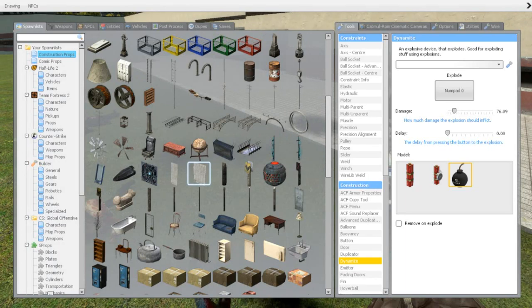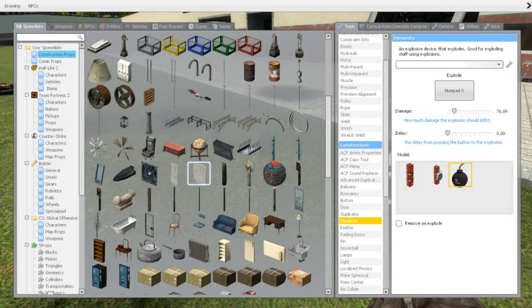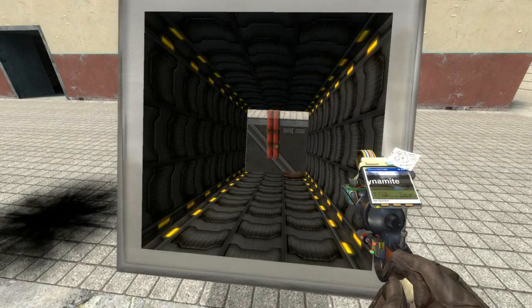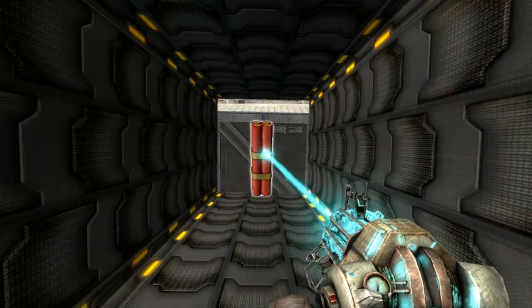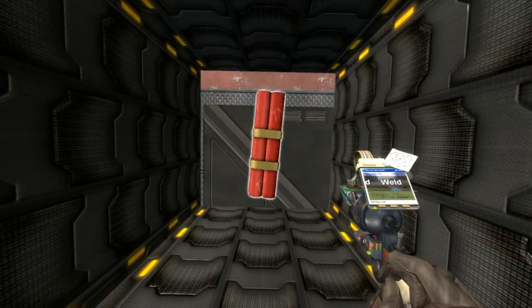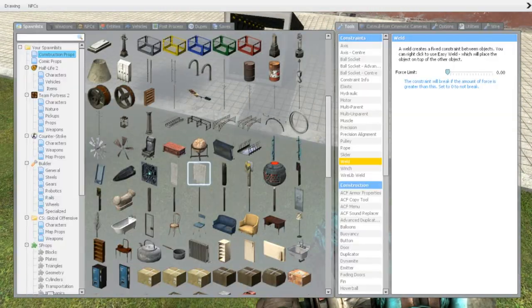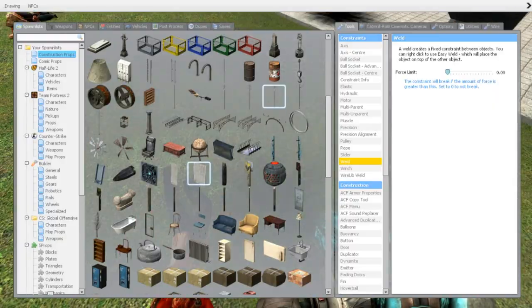For the second method, go into dynamite — you can find it under construction. Have 'remove on explosion' unchecked, and put the damage up to the maximum level, like 500. The model for dynamite doesn't really matter. We can now also use easy weld — right click, then right click again, and you can see it's perfectly welded. If you have force limit set to something other than zero, it can be broken, so keep that in mind.